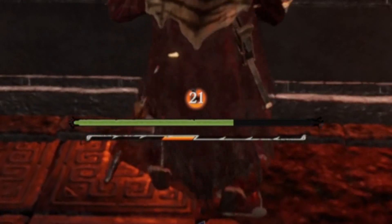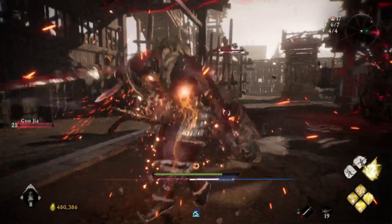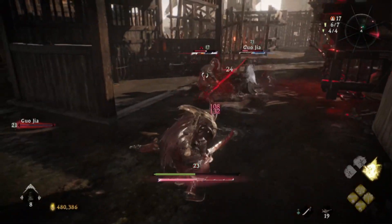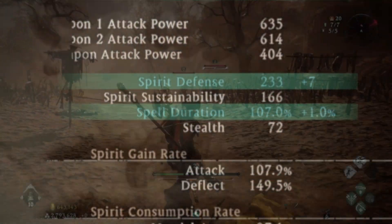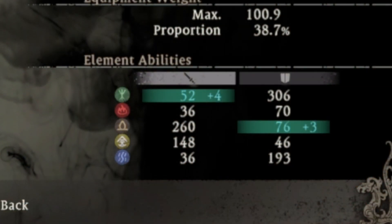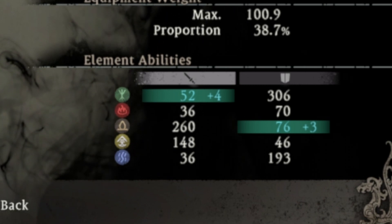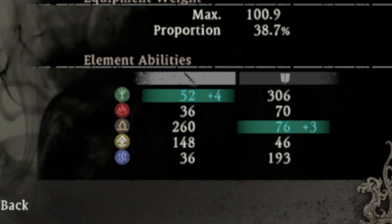With spirit defense, it will reduce the amount the red bar is filled when getting hit. And if the red bar does get filled fully, you will be exhausted, so you cannot do anything for a few seconds. The wood stat will increase your spell duration, which will extend the time of your buffing and debuffing. It will increase your overall lightning attacks, increase the shock status debuff that gradually decreases spirit, and increases the toxic damage received. The wood stat also increases your earth heaviness resistance.